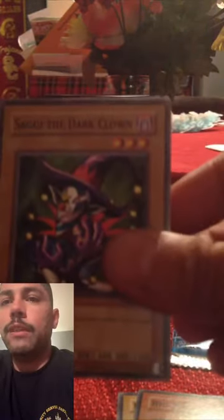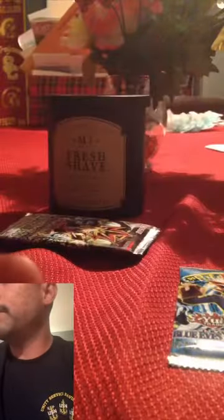I'm getting the hang of opening these packs. Feral Imp, Big Eye, Saggi the Dark Clown, Heavy Storm — every time I get at least a super rare or something greater than a rare, it's been coming with Little Chimera. Hunter Spider, Cocoon of Evolution, Pale Beast, and Rabid Horseman. Another rare or super rare — each time I get a super, it comes with a rare as well. Really wild.